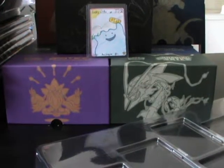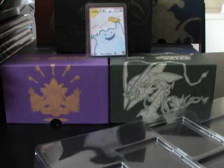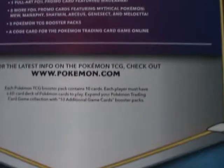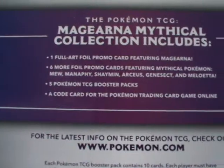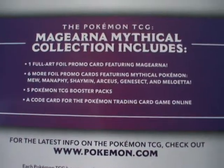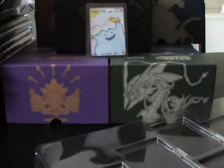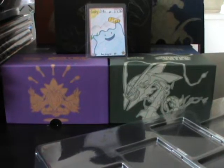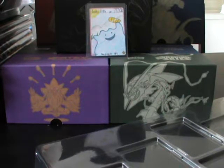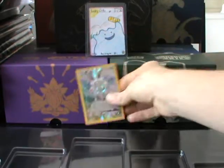Interestingly enough, there's something going on wrong here with Pokémon. Because if you look at the back of the box, it lists the six foil promo cards, which includes Mew, Shaman, Arceus, Genesect, and Meloetta — and then it also mentions Manaphy, which I thought wasn't in this box but was in the other one. So they've either stuffed up the printing or the distribution somewhere. That is a major balls up from them.